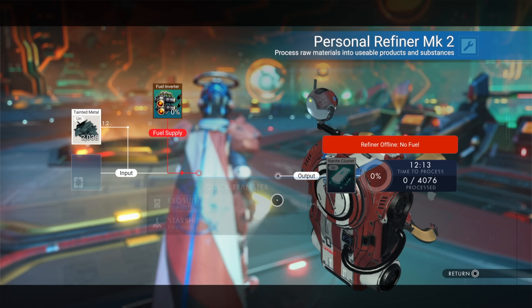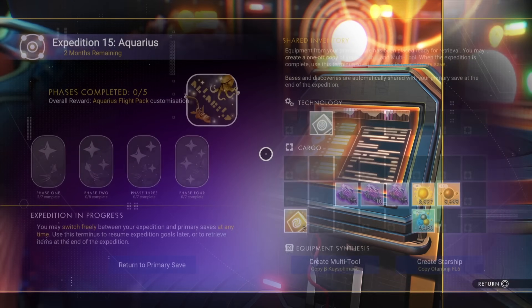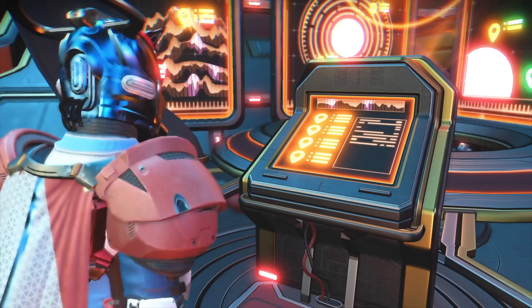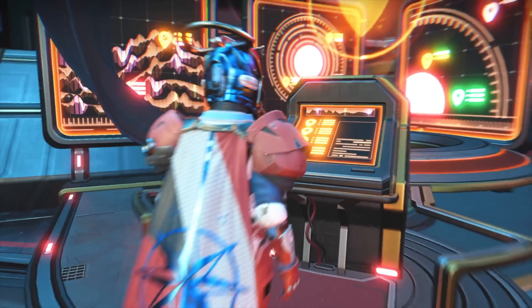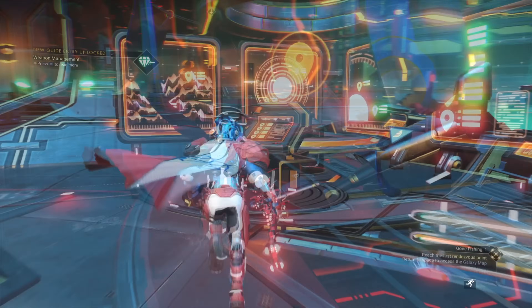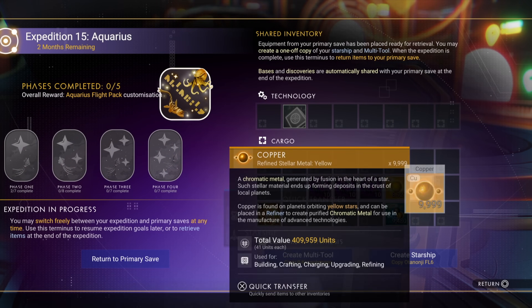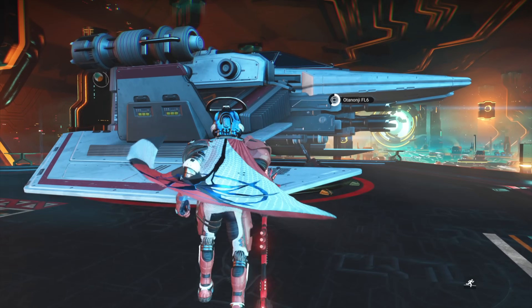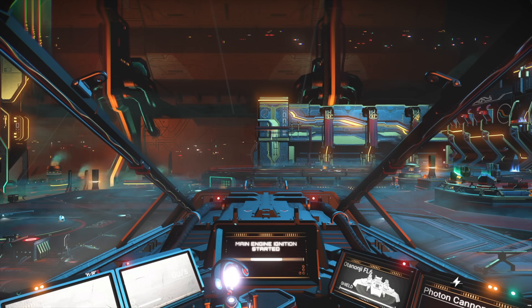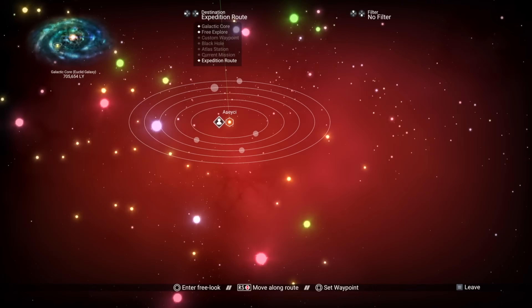Now I've got nanites to create my ship and my multi-tool, and I have enough storage in my ship to collect all the rest of the items that I need. So let's head to the ship, leave the anomaly, and make a jump to the first rendezvous point.